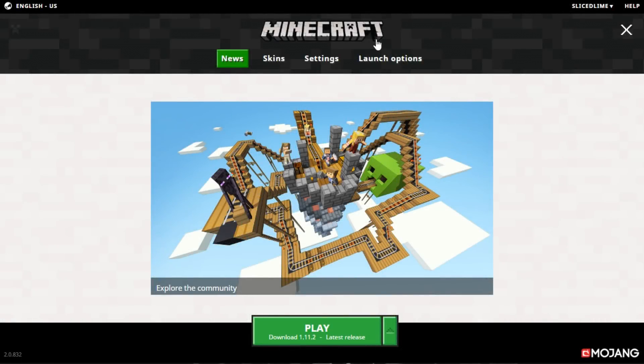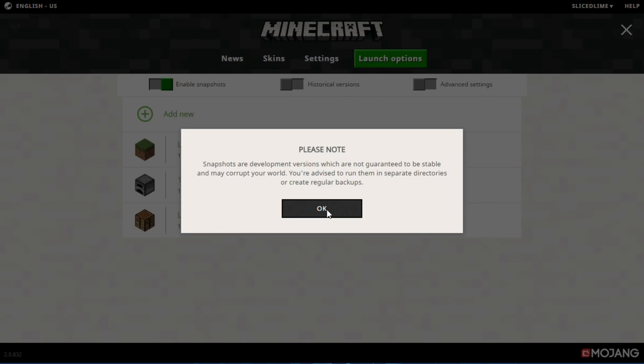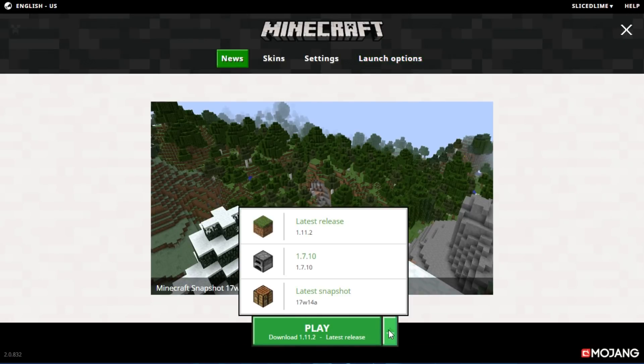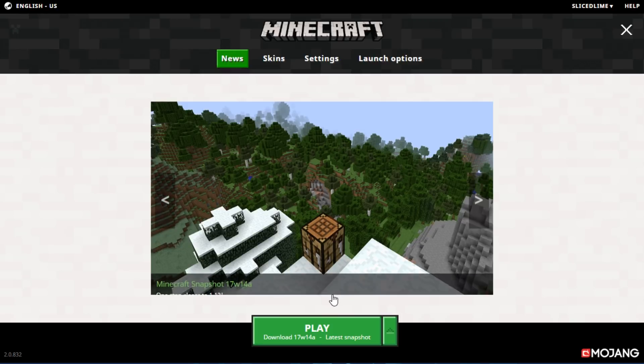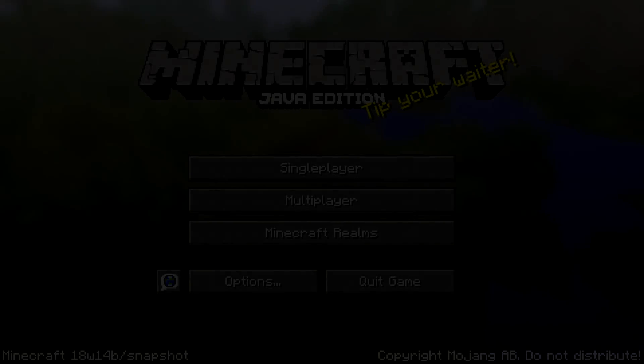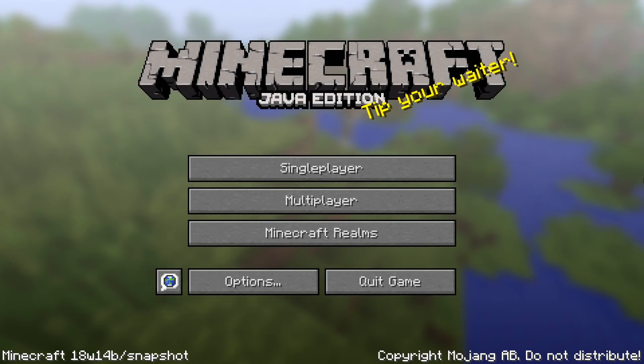That said, if you do want to try it, head into your Minecraft launcher, go to the launch options tab and enable snapshots. You'll get a message — click OK to that after reading it, and then go back to your news tab, where now in the dropdown box next to the launch button, you'll be able to select a profile called Latest Snapshot. Select that and start the game to play the latest snapshot version, which is currently 18w14b.